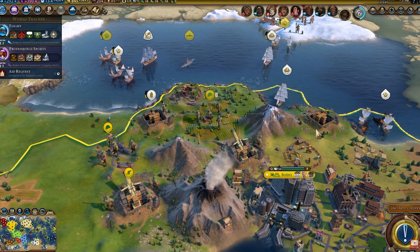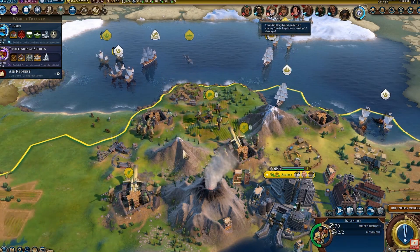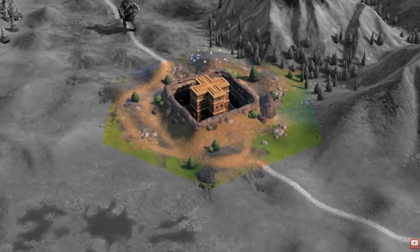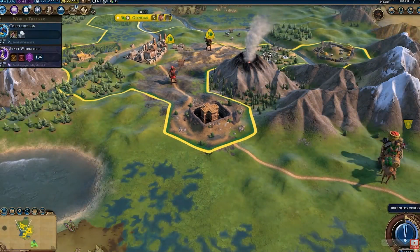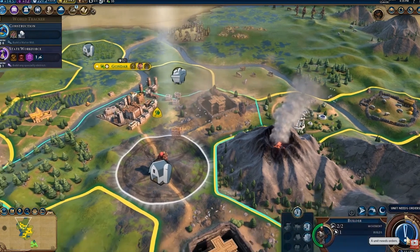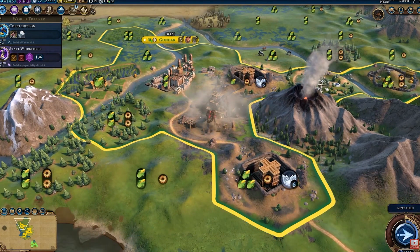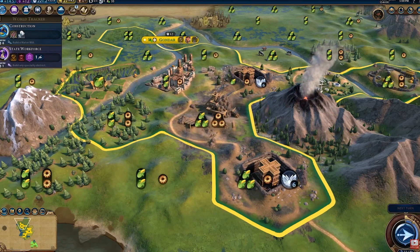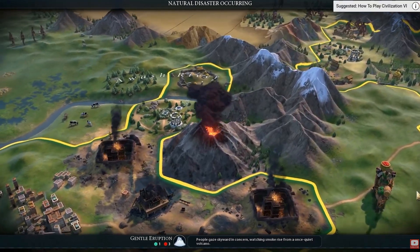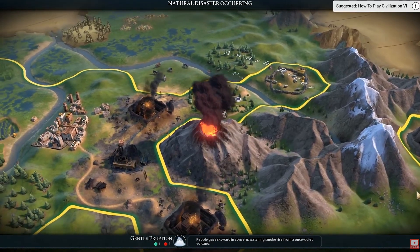That's what Menelik did a lot of — Ethiopia is well-remembered for avoiding colonization and invasion up until the 1930s. Ethiopia's tile improvement, the Rock-Hewn Church, can only be built on hills or volcanic soil. Multiple churches can't be built adjacent to each other. It provides faith and extra faith from adjacent mountains and hills. They can only be pillaged and not destroyed by natural disasters. Once you research flight, Rock-Hewn Churches also produce tourism.